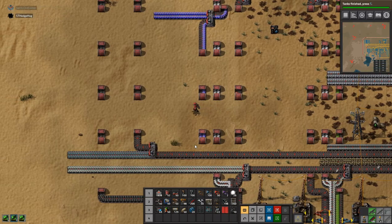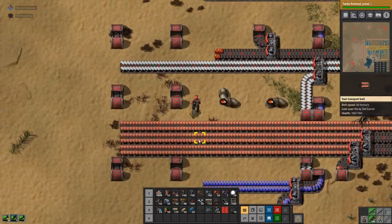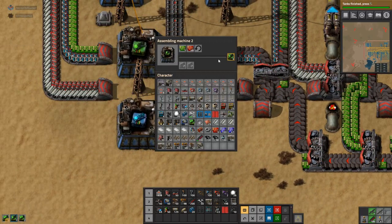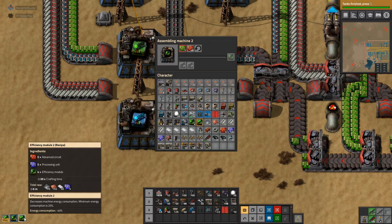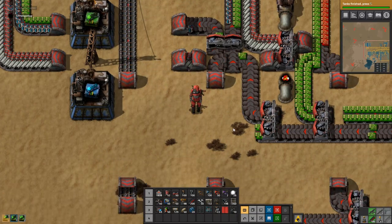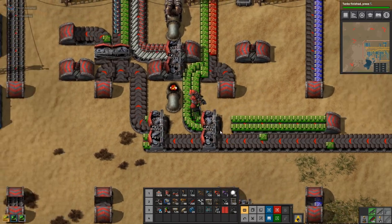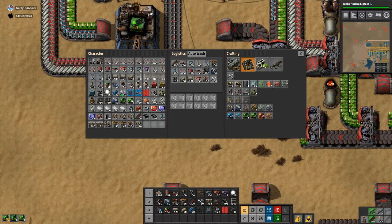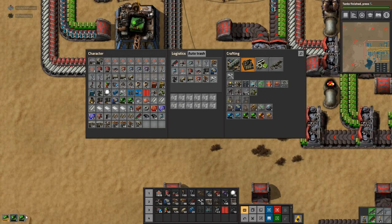It's almost like we know what we're doing. Almost. I want to pump out of this train here. How many efficiency module 2s do I have now? That's wrong — I need eleven more. This is going to take forever.